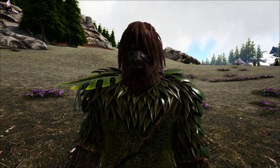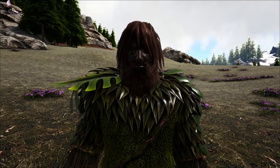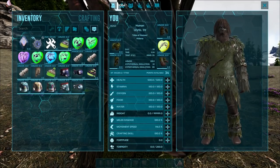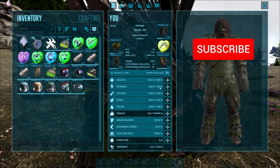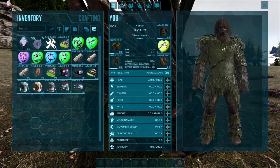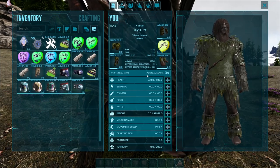What is up ladies and gentlemen, CJ the Cheese DJ here, and we are back with a brand new ARK video. Today we are showing you all the new items in the Winter Wonderland 4 ARK event. They brought out a bunch of new chibis and a bunch of new skins. We're going to go over how you get these, how you can spawn them in, and all that good stuff. Without further ado, let's jump into it.